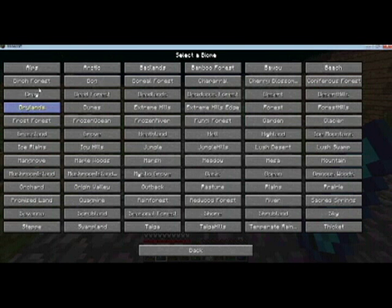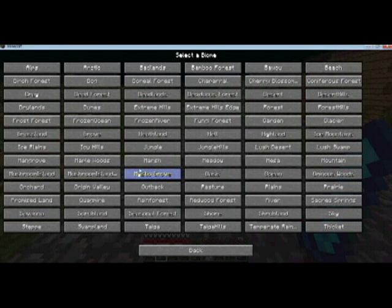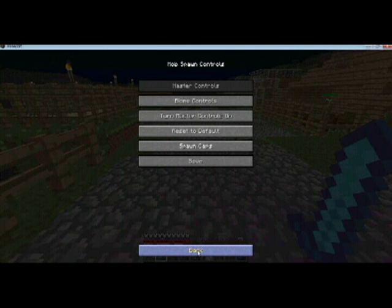So that is how you work Custom Mob Spawn Control. Now obviously, if you have a lot of biomes like I do, it is going to take a very long time to configure, and you have to configure it for each map individually. For some odd reason it doesn't carry over your specifications, so if you make a new map and you want the same configuration, you might have to do it all over again. I'm going to try and do a little bit of research to see if I can configure it to carry the same settings each time, and I will get back to you guys on that one. So this has been another mod review — I hope you guys enjoyed, and I will see you next week.